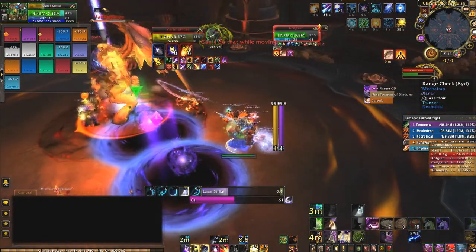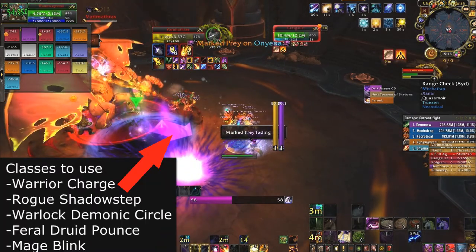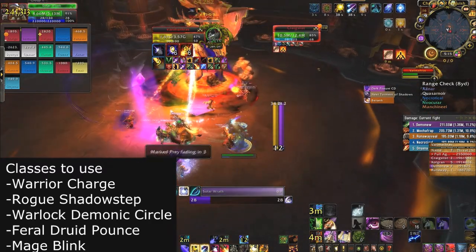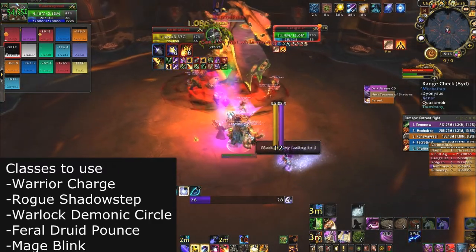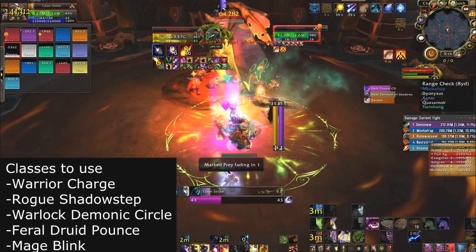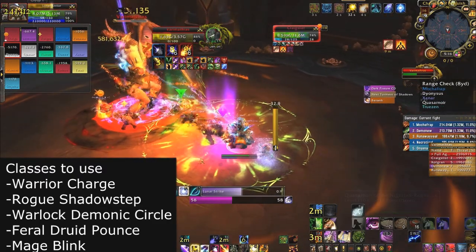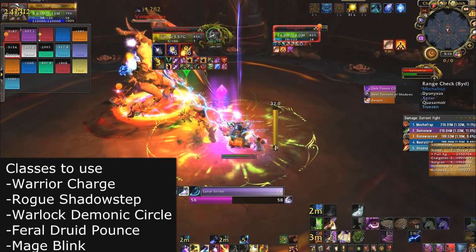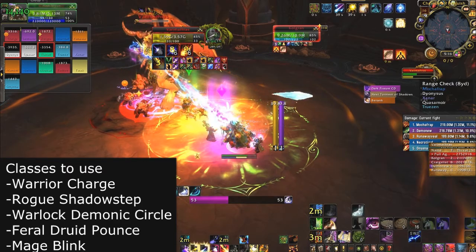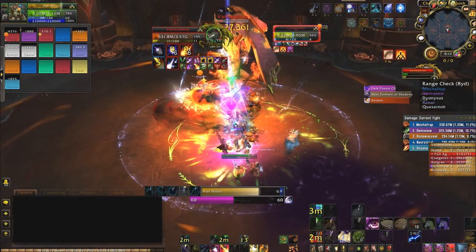The only other mechanic to worry about is when you see an arrow underneath the boss targeting someone — you need a DPSer to step forward and be at the front of the pack. This DPSer should have a gap-closing ability: a warrior with Charge, a druid with Leap, a rogue with Shadowstep, a mage with Blink, or a warlock with Demonic Circle. This is because the hit will knock them back away from the group, and they need to use their gap closer immediately to return to position.